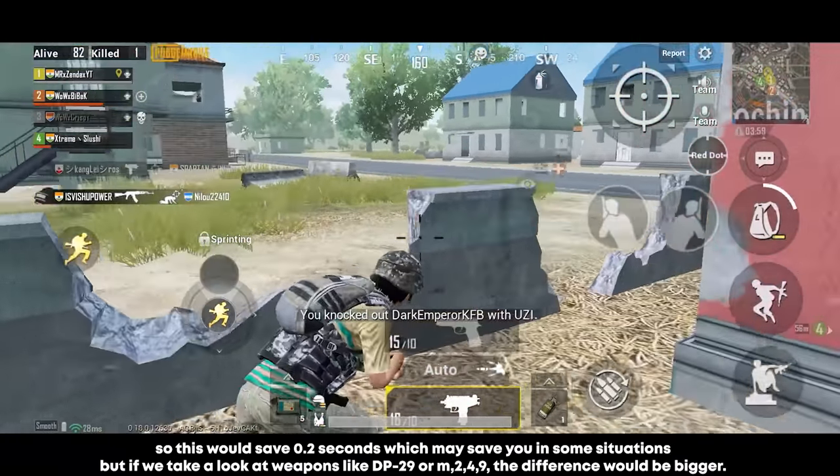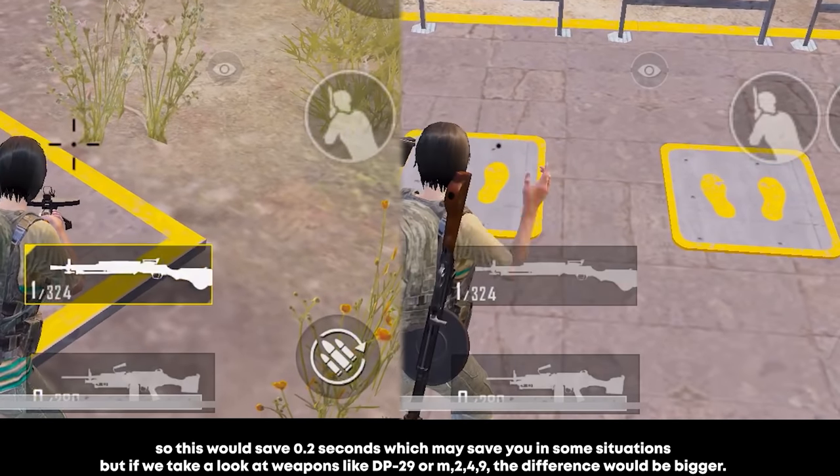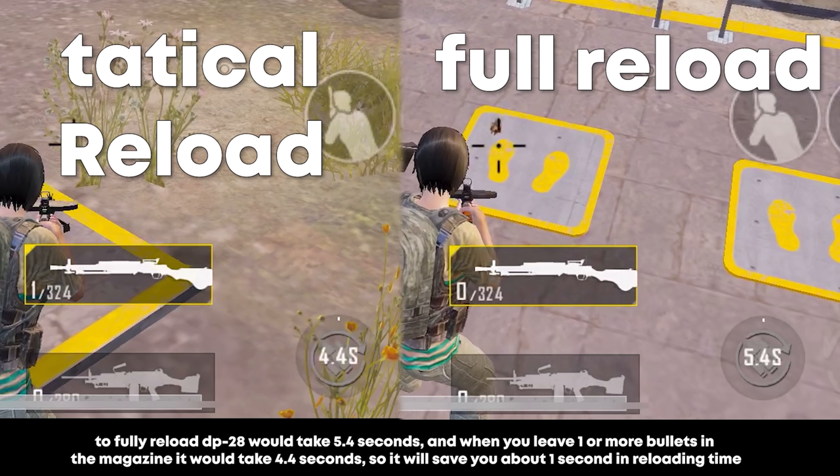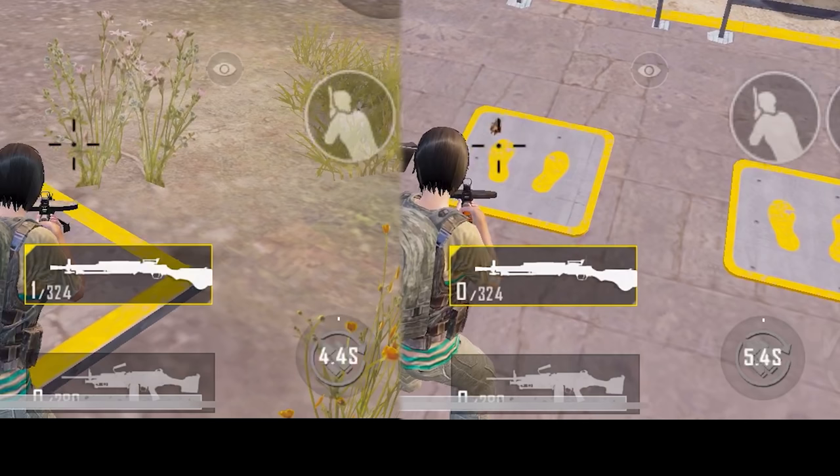If we look at weapons like the DP-28 or M249, the difference is bigger. To fully reload the DP-28 takes 5.4 seconds, but when you leave one or more bullets in the magazine it takes only 4.4 seconds — saving about 1 second in reloading time. This trick will definitely help you if you can remember it.